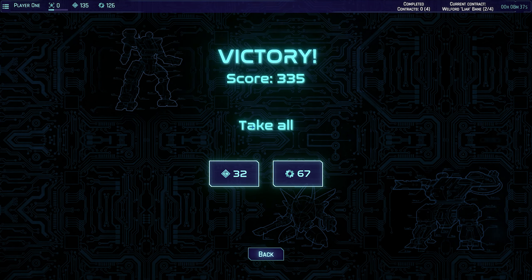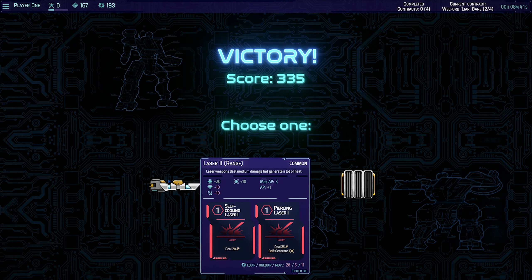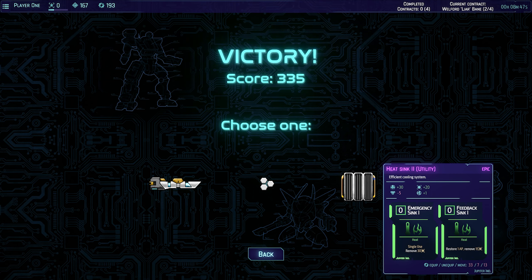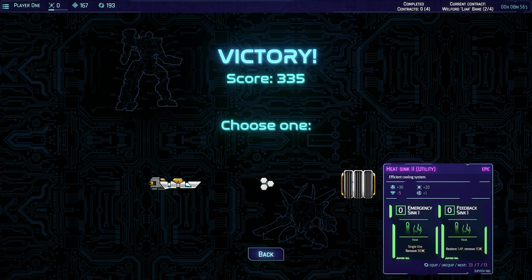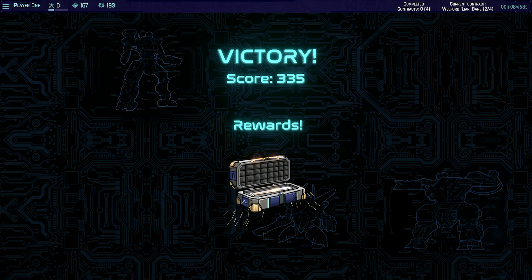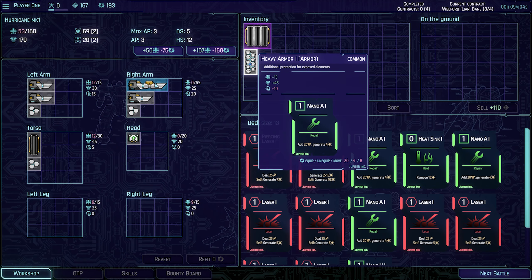What goodies did we get? Take all. Alright, so we've got a reward here - we've got a laser which gives you a piercing laser and a self-cooling laser. We've got emergency sink - single use, remove all heat. Feedback sink - restore one AP. Or we can have light armor. I'm gonna go with a heat sink. Tasty.